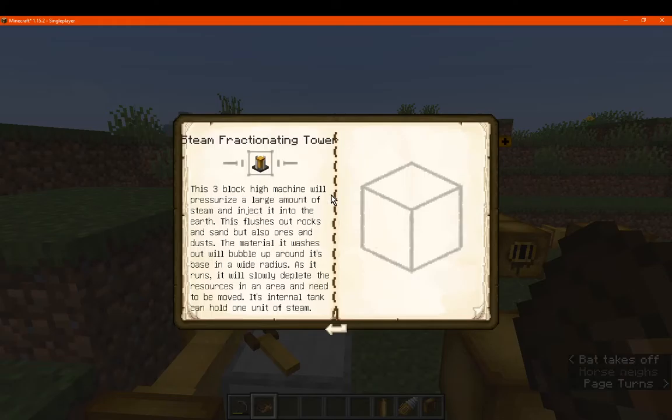We'll also go to the fracturing tower. It's a three-block-high machine that will pressurize a large amount of steam and inject it into the earth. This flushes out rocks and sand, but also ores and dusts, which wash out and bubble up across a wide radius.